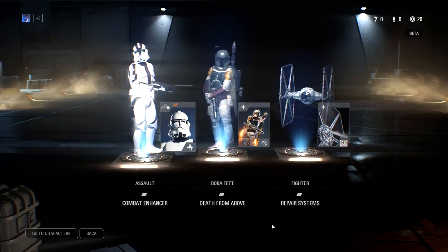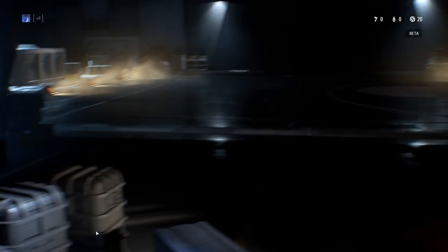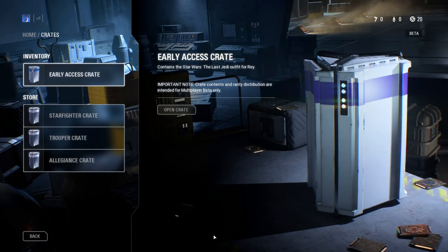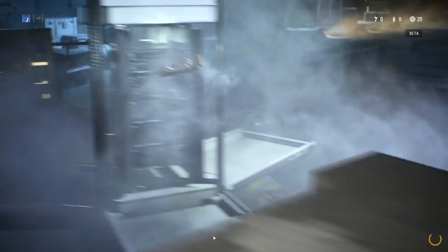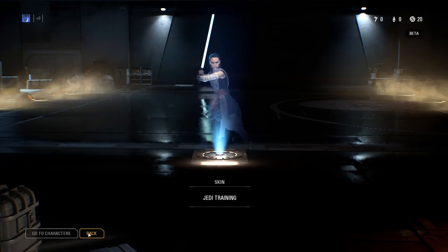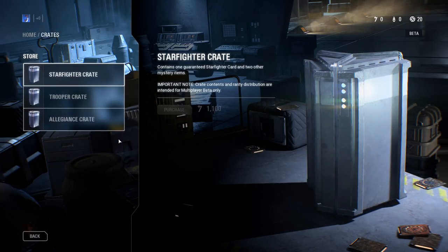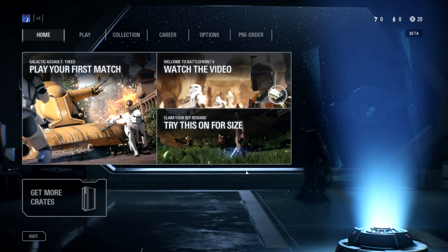We have combat enhancer, death from above for Boba, and repair systems for the fighter and TIE fighter. We also have an early access crate containing the Star Wars: The Last Jedi outfit for Rey. Important note: crate contents and rarity distribution are intended for multiplayer. This beta is available to the public until Friday, however if you pre-ordered more than three days prior, you were able to get into this beta today on Wednesday.